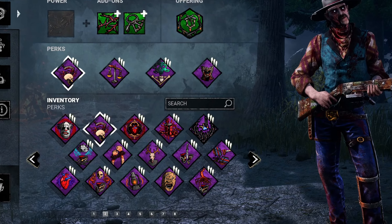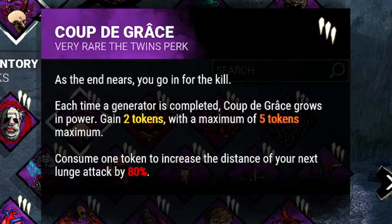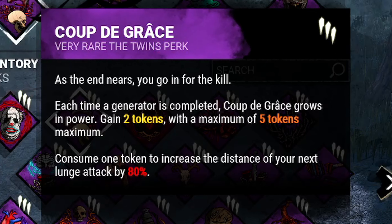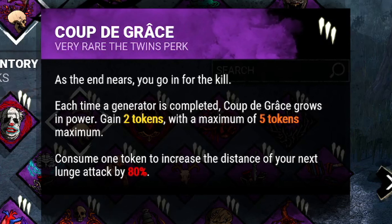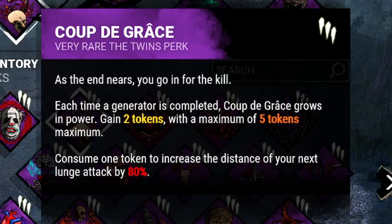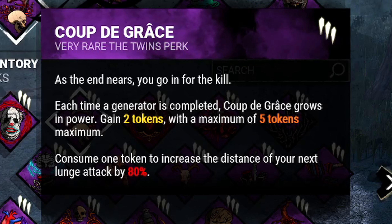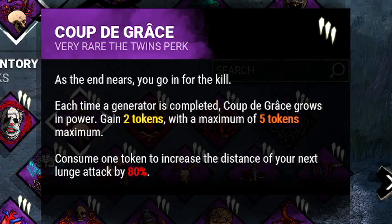To start it off, we're bringing Coup de Grâce, which gives us two stacks up to a maximum of 10 every time a generator is completed. Whenever you launch, Coup de Grâce increases your launch distance by 80%, after which one token is consumed. This perk helps us weaken some stronger loops as it allows us to get a hit from bigger distances than normal.